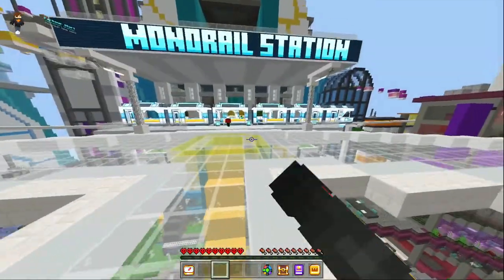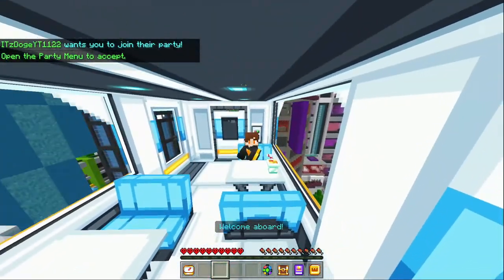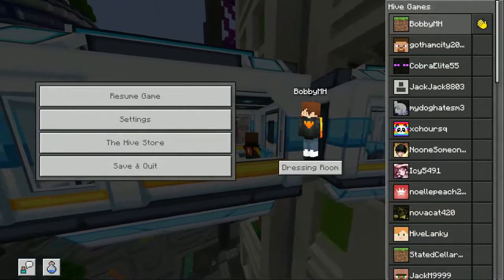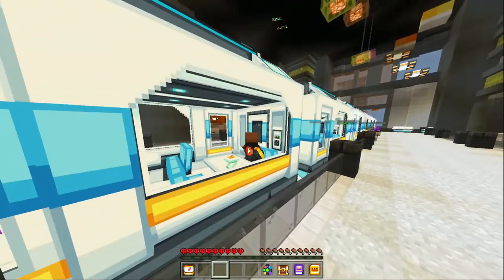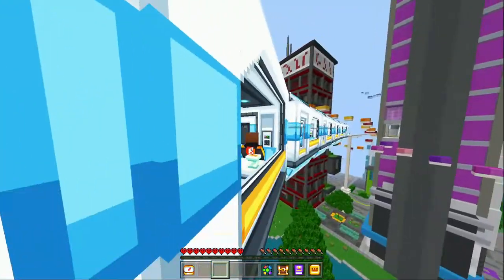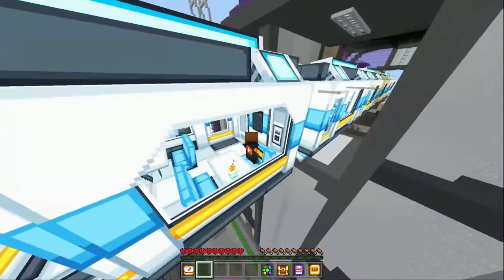Next up would be the monorail — nobody wants to miss this. It's not always there; you have to wait for it to come by. You don't just sit on it — you have to right-click on a seat. You do not want to miss this, it is so sick. I've never heard of any server that had something like this. Insane, holy moly, beautiful. There are different stations all across the map, and the main station is over there. We're just gonna go for the whole ride — this is sick, it takes you through the whole city. You can see the parkours all over the place.